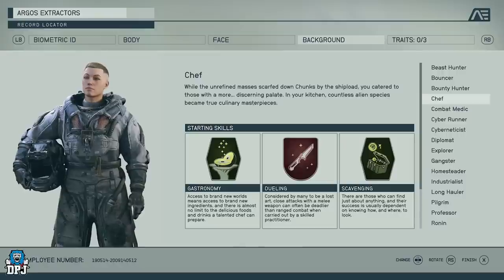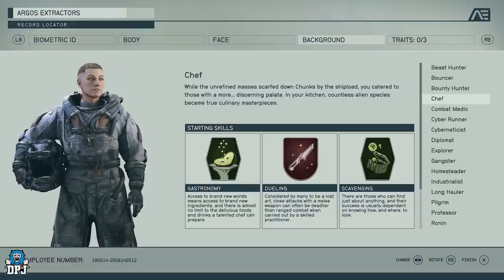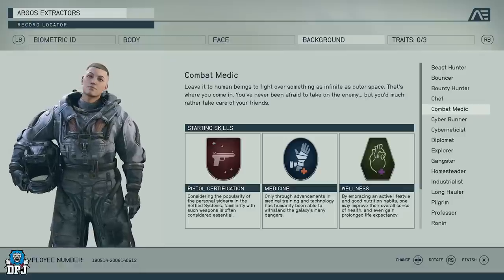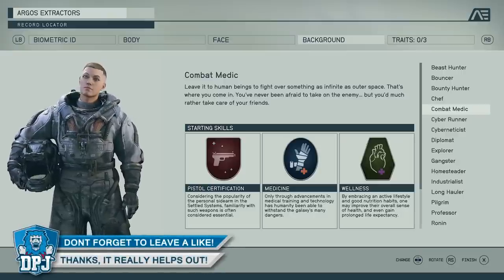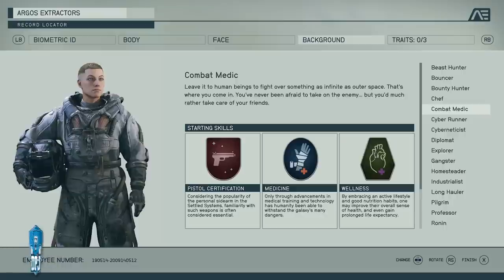Next we have Chef, which is about cooking things and making culinary masterpieces. You still get the Gastronomy perk to prepare delicious foods and drinks. You also have Dueling — close attacks with a melee weapon can often be deadlier than ranged combat, so knives or close-up melee will do more damage. Then there's Scavenging — those who know how and where to look can find just about anything, so you'll probably get some rarer items more often.